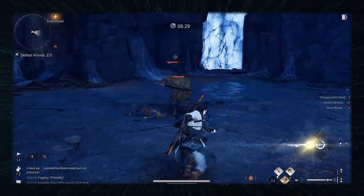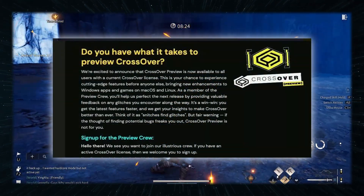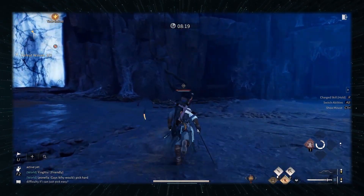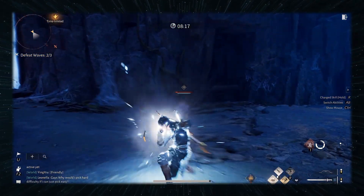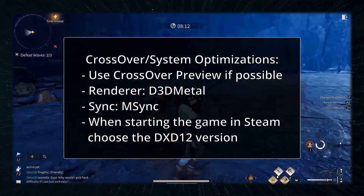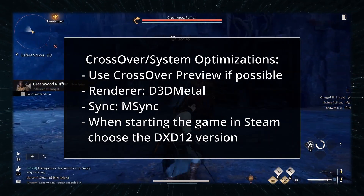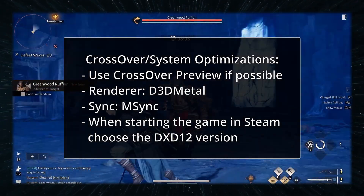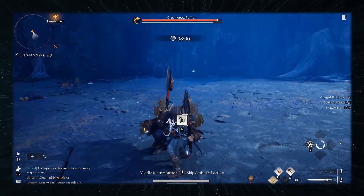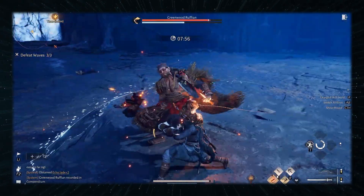I do need to mention a couple of specifics linked to running Where Wins Meet in Crossover. First, I strongly recommend using Crossover Preview, which seems to yield better results with this game. Note that Crossover Preview isn't included in the free trial, so you'll have to purchase the app to access it. For the Crossover bottle settings, use D3D Metal and M-Sync, and when starting the game in Steam, choose the DX12 version as the other one won't work. Lastly, some users report a memory leak where performance starts to degrade over time. The only fix for now seems to be to restart the game to reset its memory usage, but hopefully this will be fixed in future Crossover updates.